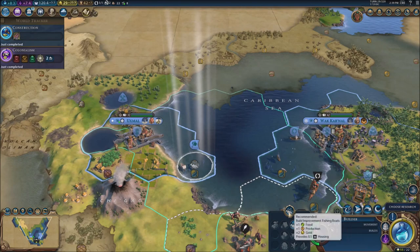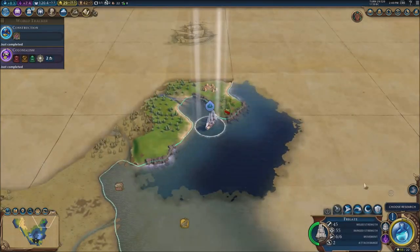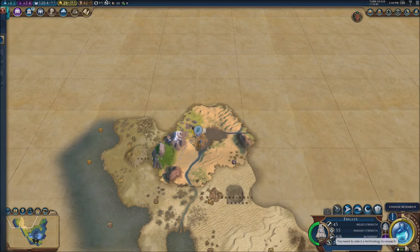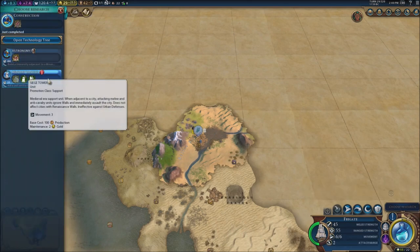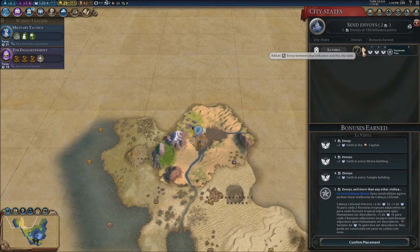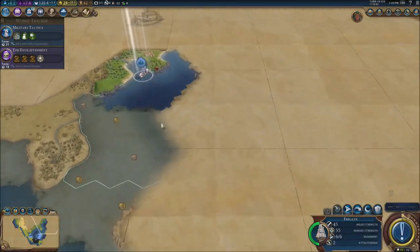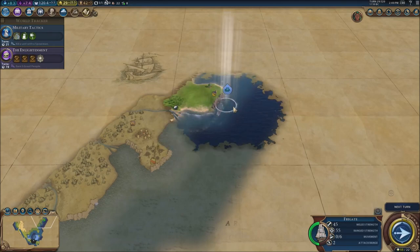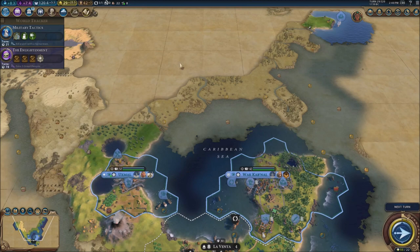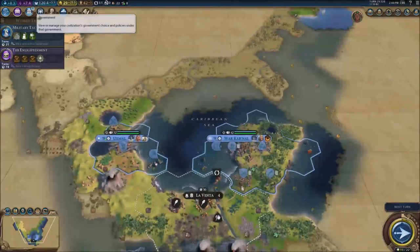We did unlock a tile right there, which is really good for us. We had some flooding but it's pretty far away from our own things. We're going to have siege towers, pikemen, and stuff like that. Sending even more envoys to La Venta — nobody's ever going to take them away from us. There's literally nobody living in America, which is perfect — we can settle all the way here.